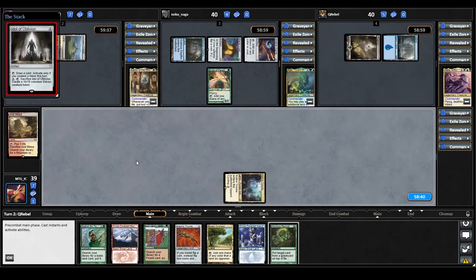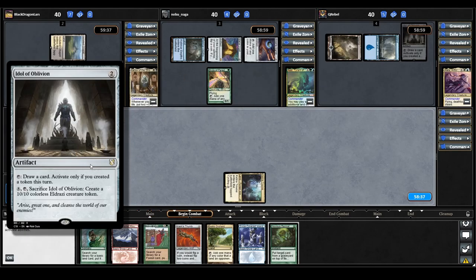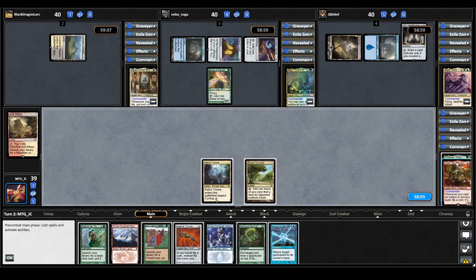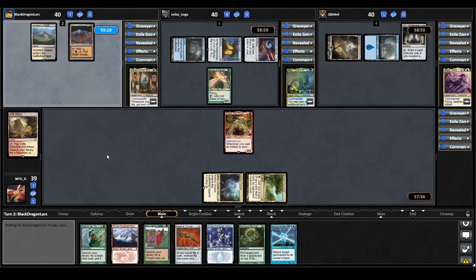Aleila plays a land and casts Idol of Oblivion — tap it to draw a card, activate only if you created a token this turn, and for 8 mana you can tap and sac it to create a 10/10 colorless Eldrazi creature token. That is it for Aleila. We draw a Temporal Fissure for turn, play our Exotic Orchard, and cast our Commander Crark. That's going to be our stun for turn.